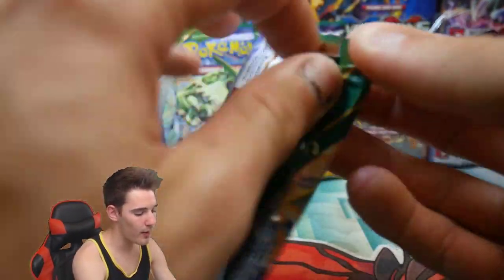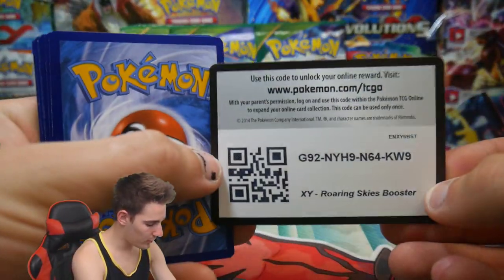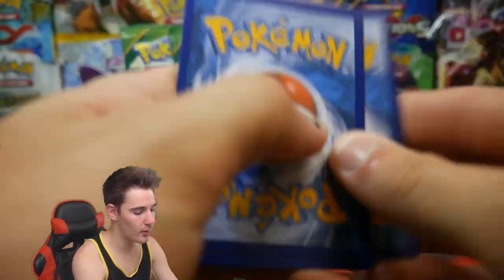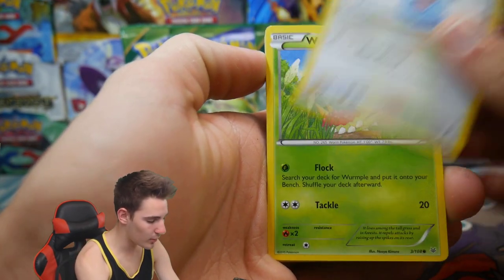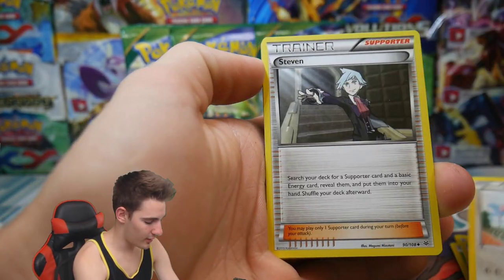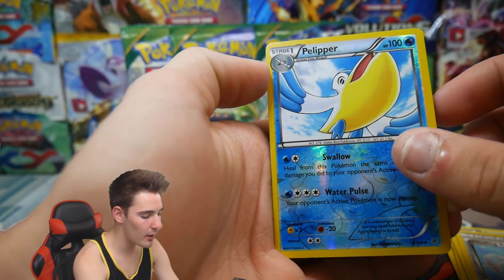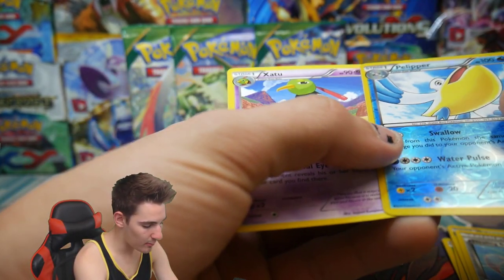Let's get into this first pack without further ado. There is a first code card — let me know in the comment section below if you guys get that one. We have a Swablu, a Wurmple, Nincada, a Binacle, a Spearow, Steven, a Silcoon, Healing Scarf, a Pelipper, and a Xatu to finish off that pack.